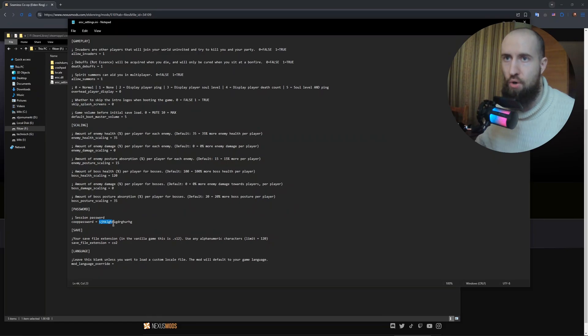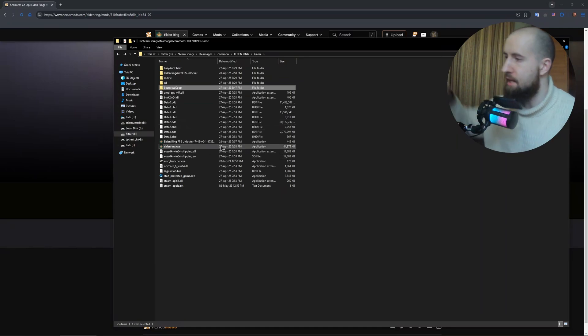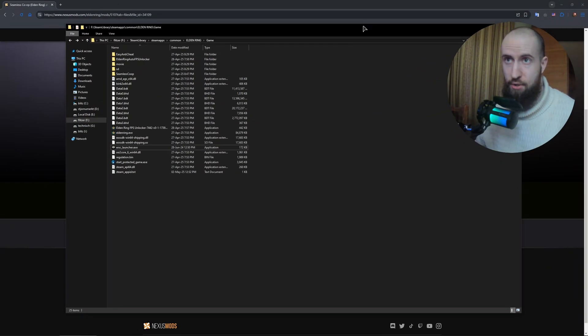After you have your password typed in, you can close this file and go back to the main folder of the game. Now, you just press on the ERSC launcher.exe — this will make sure to launch your game with the mod functioning. I forgot to tell you: you need to launch Steam first, because the launcher itself doesn't launch Steam. So press on this executable once again, and now, as you can see, your game is successfully starting.